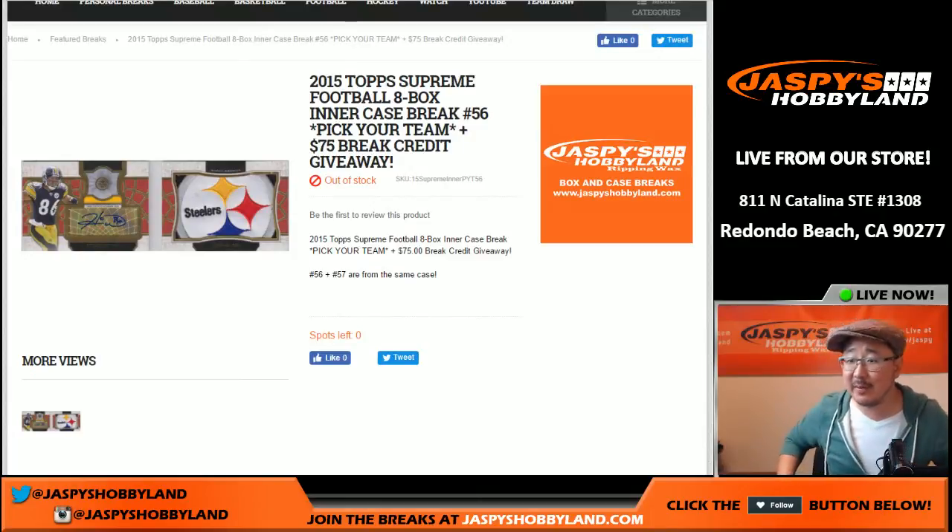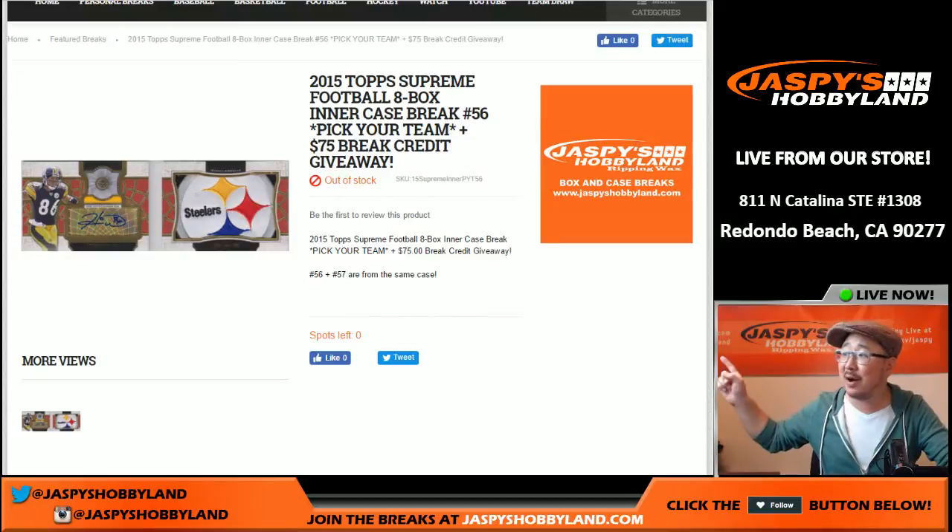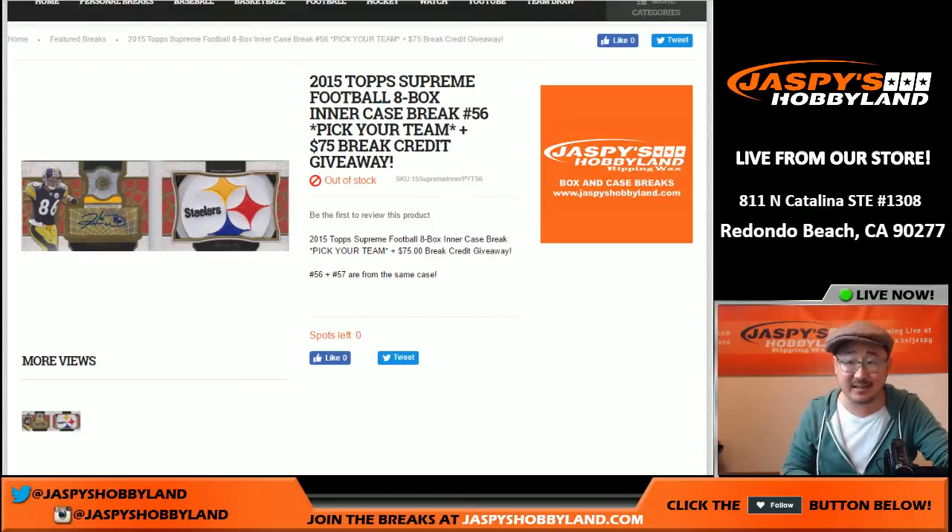Good evening, everyone. Joe for Jaspi's Hobbyland here. We are doing an eight-box inner case of 2015 Topps Supreme Football. This is break number 56, your team number 56, with $75 of break credit being given away at the end of this one.